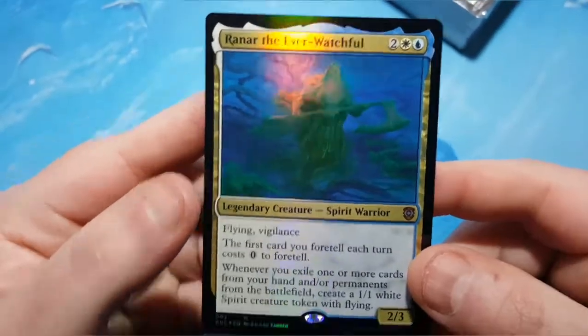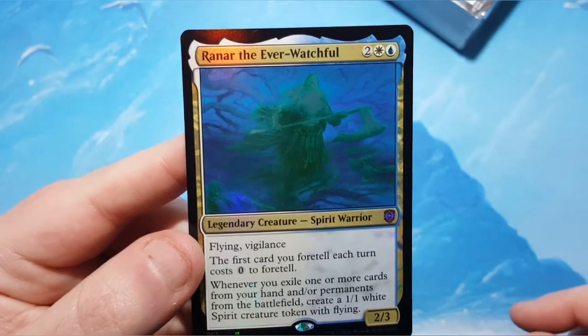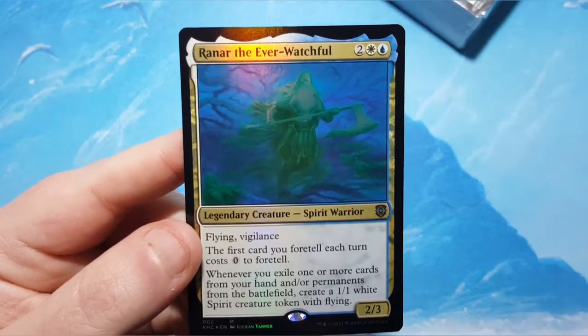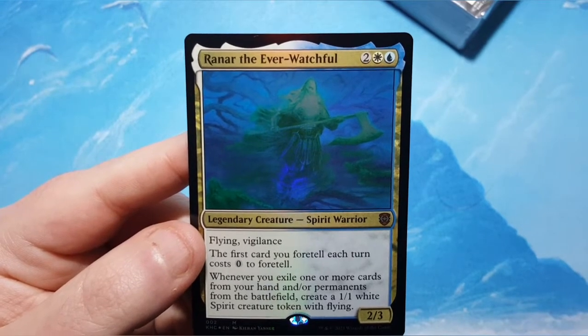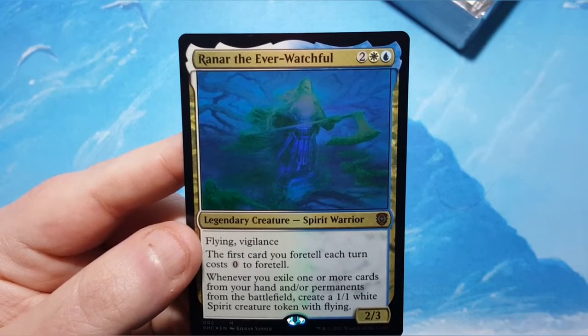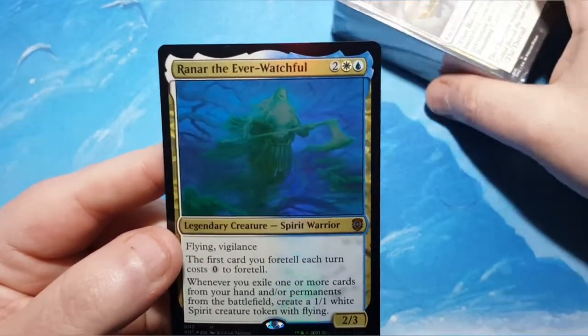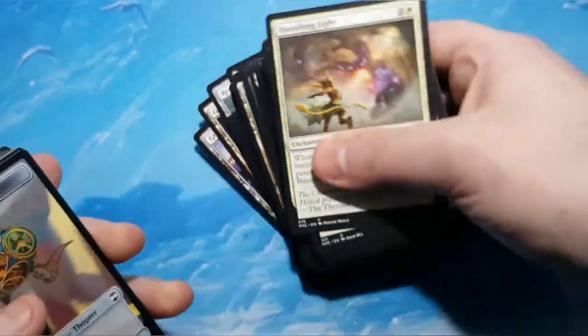So, this is Ranner the Ever Watchful — blue-white, two of any mana, it's a 2/3 with Flying and Vigilance. The first spell you foretell each turn costs 0 to foretell, and then whenever you exile one or more cards from your hand and or permanents from the battlefield, you create a 1/1 Spirit Creature Token with flying. When I looked at the decklist initially on MTG Goldfish, it was not all that impressive at first. Then I went back to the days of when I used to actually play blue-white and looked at it in a different way. I found my happy place and I like what I see now, and I actually have a good bit of upgrades to do. Love the smell of fresh cards coming out of the pack in the morning.